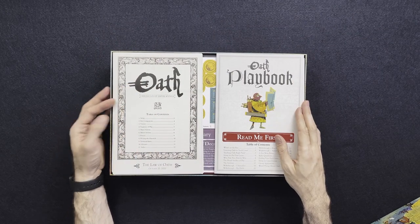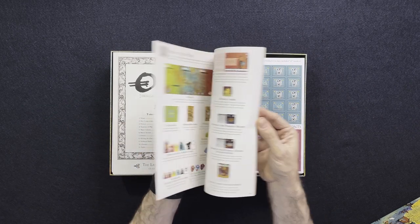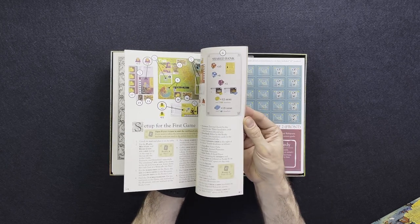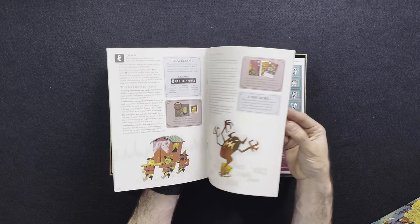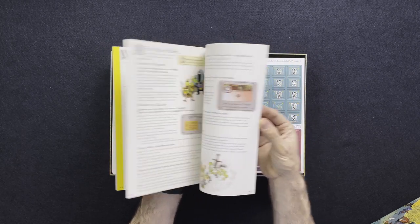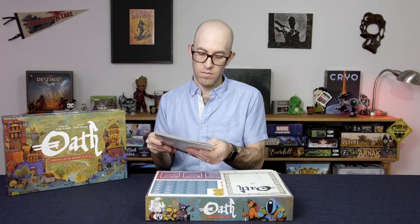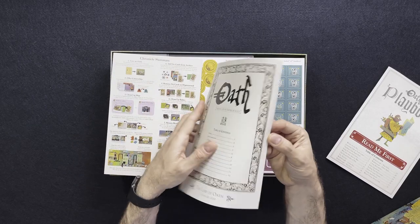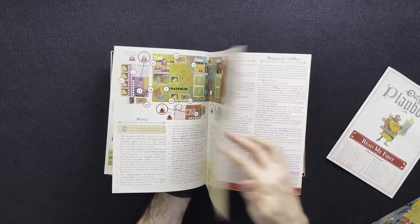Here we have our Law of Oath and of course our playbook. Oath is kind of an area control, tableau building game, and as much as it isn't a legacy game there are elements in place that kind of recreate a legacy feel. Each time you finish the game it changes the decks that you play with for the next time. Oath is a game about history — it's about what gets forgotten, who gets left behind, and how power moves from one part of society to another.